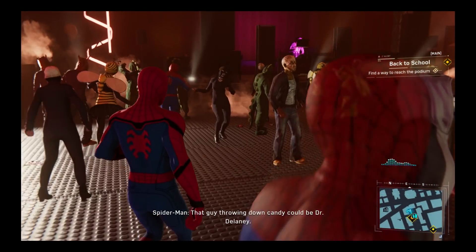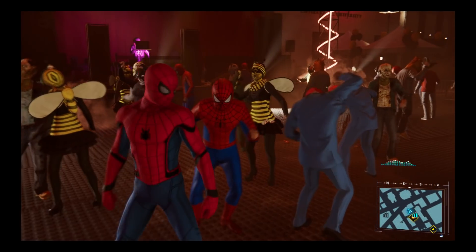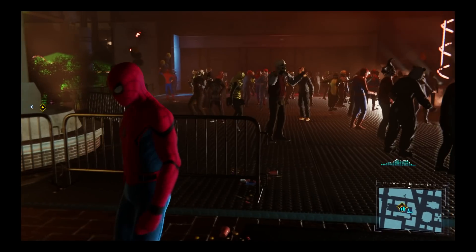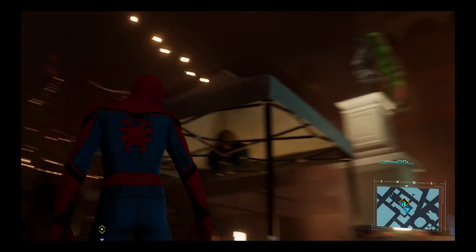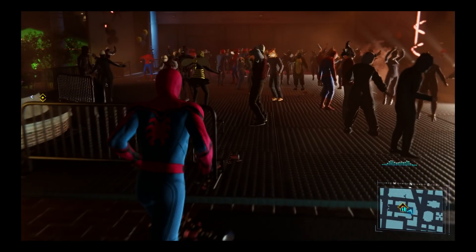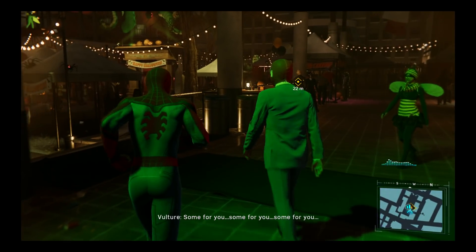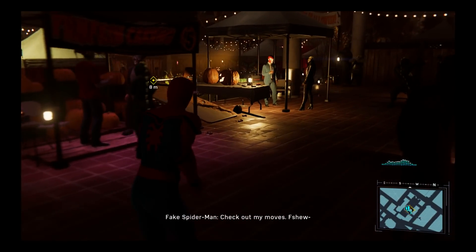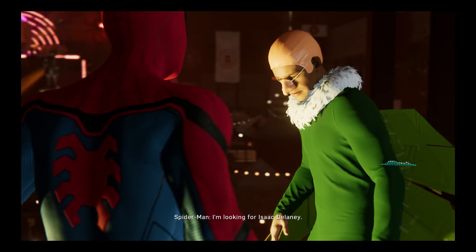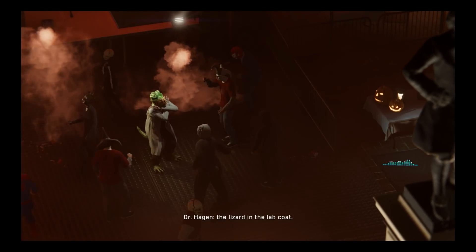That guy throwing down candy — okay. I'll show you how it really is, don't make me bust a move. I gotta get up there — hold up, got a little distracted by the funky music. Gotta run back this way, it didn't look like it was gonna let me web-zip up there. Gotta stay somewhat under wraps I guess. Parkour, parkour — I'm looking for Isaac Delaney, I think he's on the dance floor. There he is — the lizard in the lab coat.